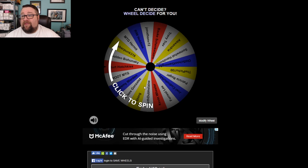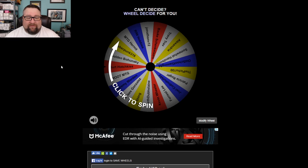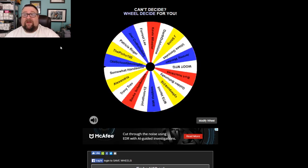If you commented on one of last week's videos your name is in the wheel. If your name doesn't get put on there, I'm only human — point it out to me and I'll correct it. We're going to random.org to roll two six-sided dice — we got four — so we click the wheel four times, and whoever comes up wins a pack.